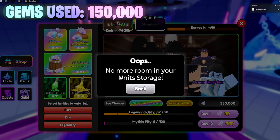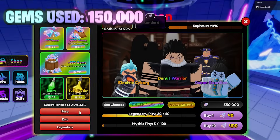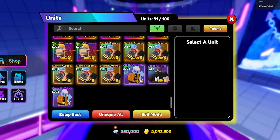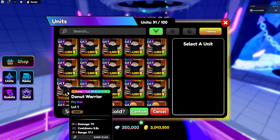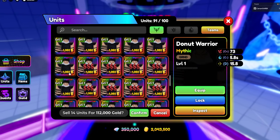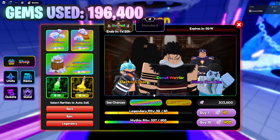A few moments later. Okay, just came back - no more room in unit storage. We still have 12 minutes left on the luck pot. The two Igruses - we have so much. I'm just going to sell all of these nice and quickly and then get back to rolling. I'll probably pop one more lucky pot and see what we can get.